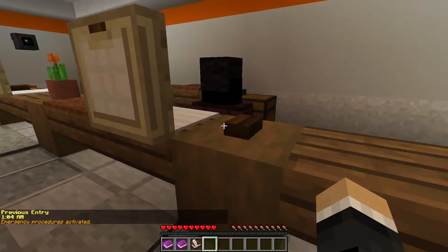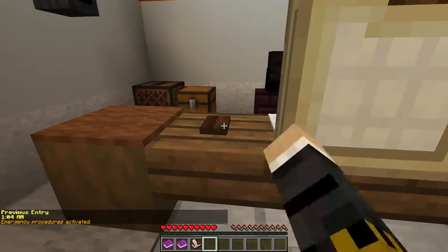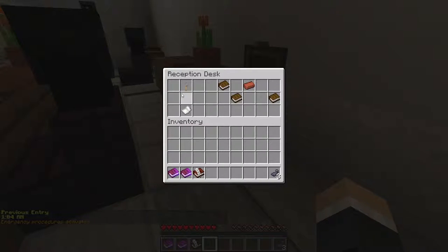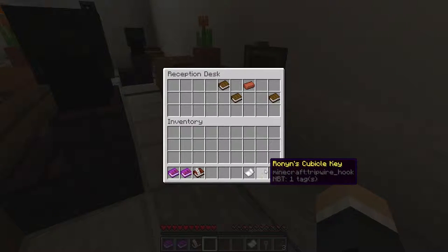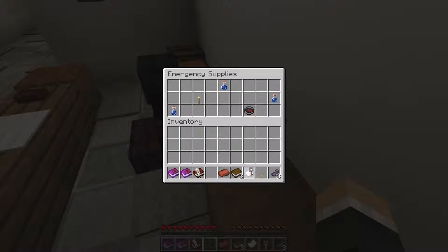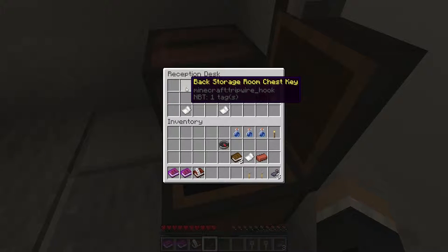Previous entry — emergency procedures activated. So there's an emergency. Ronnie's cubicle key. Lab one chest key. And back storage room chest key.